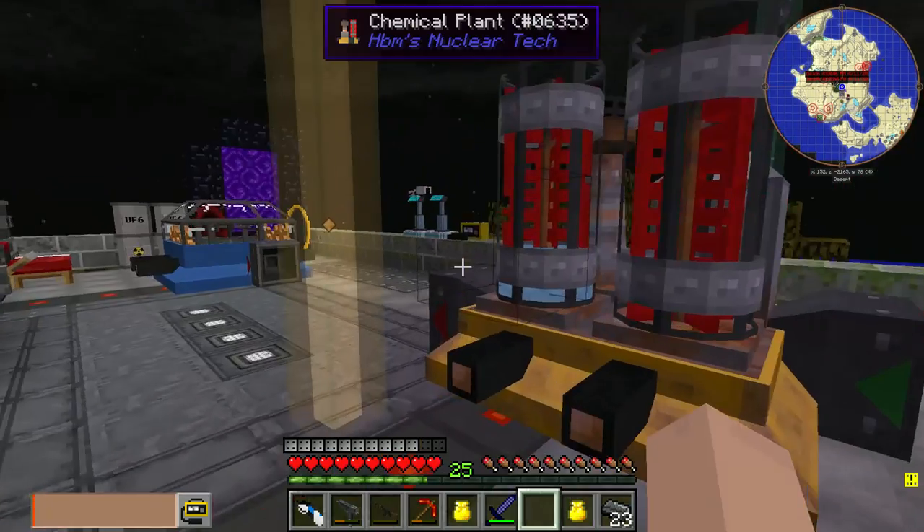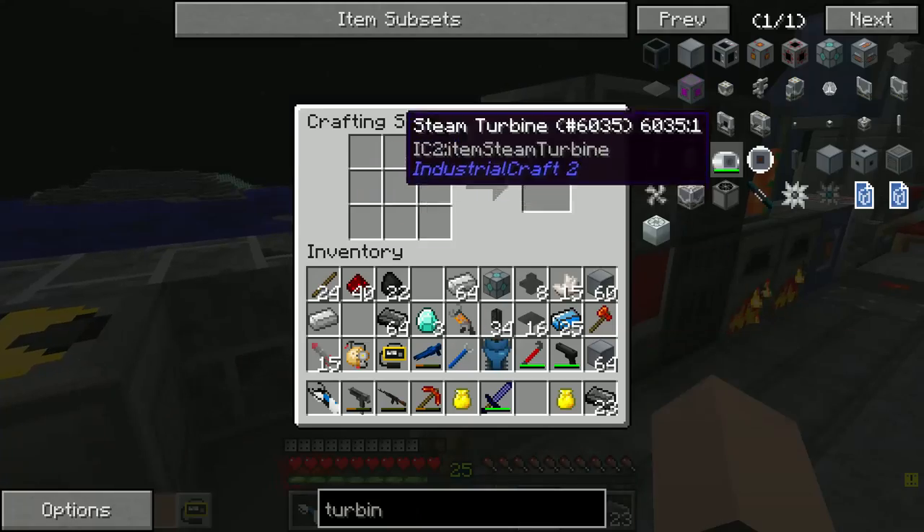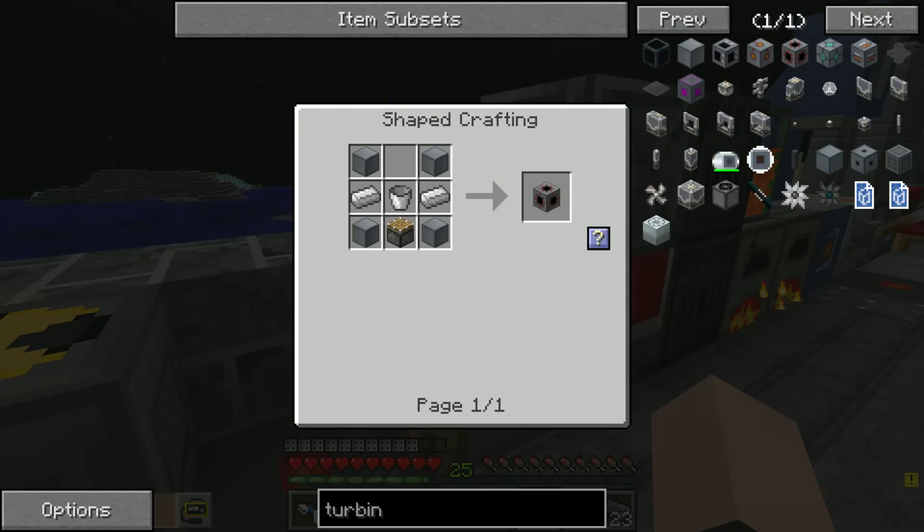Alright, so next we have to make a turbine. We already have the blades and stuff, so we just need the casing, the controller, and the fluid port. And the rotor bearing — oh no, it's expensive and we don't have diamonds. What a treat. We're going to focus on one thing at a time. We're going to have a lot — actually, there we go, two stacks. I don't know if that's gonna be enough.